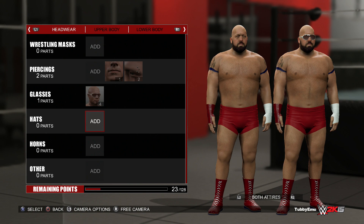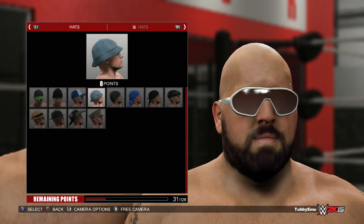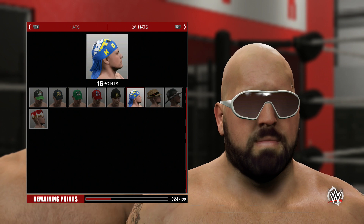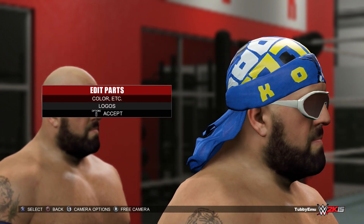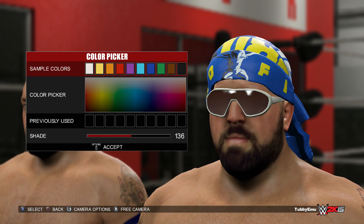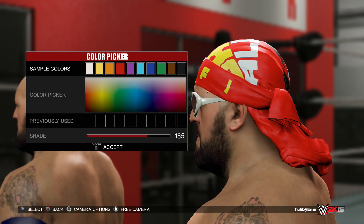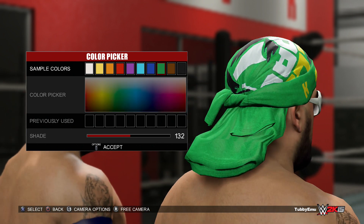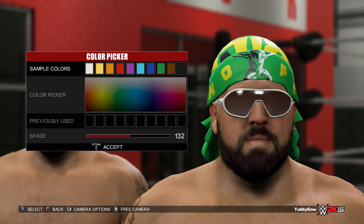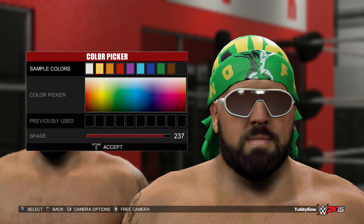Oh wait, I need to see the other camera - entrance attire, there we go. WWE hat. Big Show's too cool for school - I'm giving him this totally. Oh man, Big Show - yes! That is awesome. Oh man, Big Show, we're going green. I like this. Alright, what else can we do to Big Show?